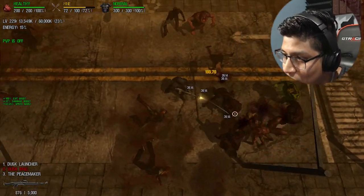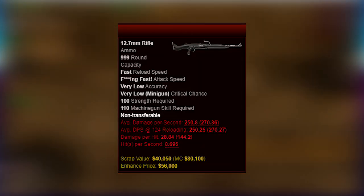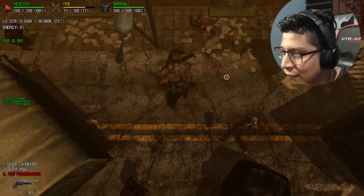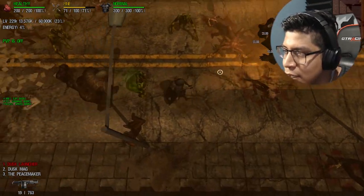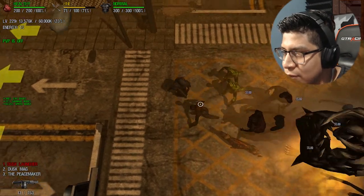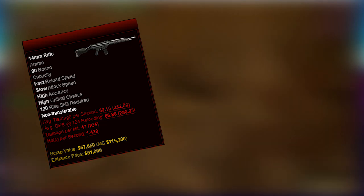You still get your unlimited Dusk Enforcer and your Dusk Mag. The weapons are actually pretty good — the Dusk Mag gets 999 bullets in the mag, the Dusk Enforcer gets unlimited bullets with 20 bullets in the mag, and of course the Dusk Launcher I'm using has 20 grenades in the mag with a fast firing speed.